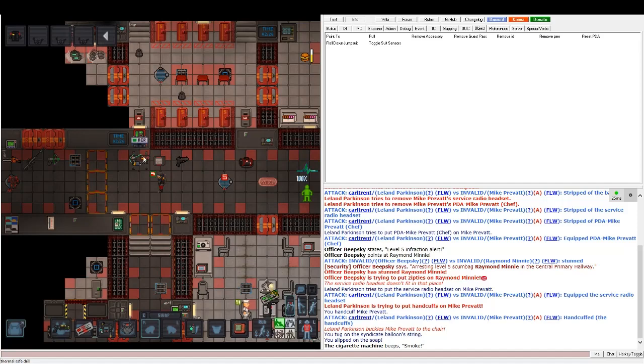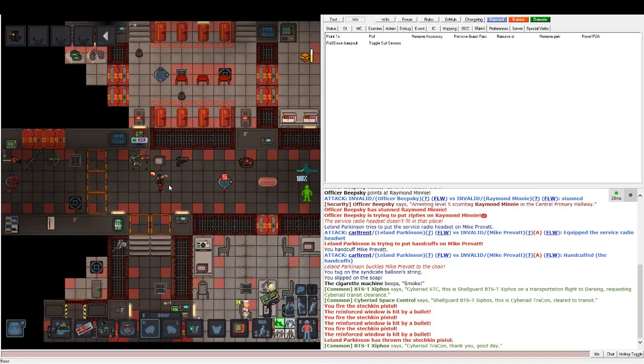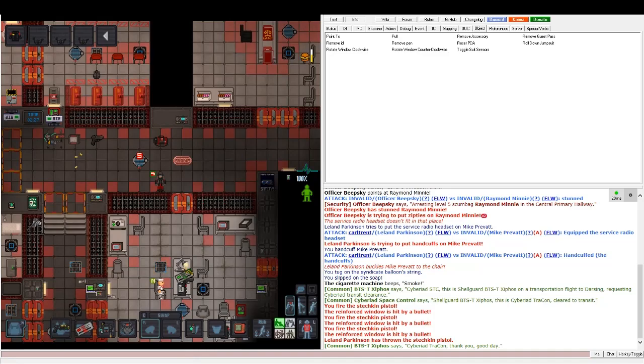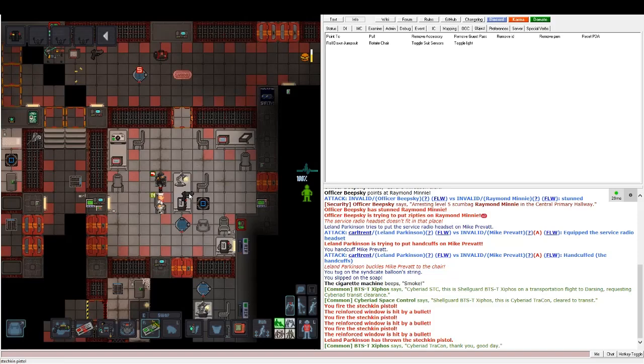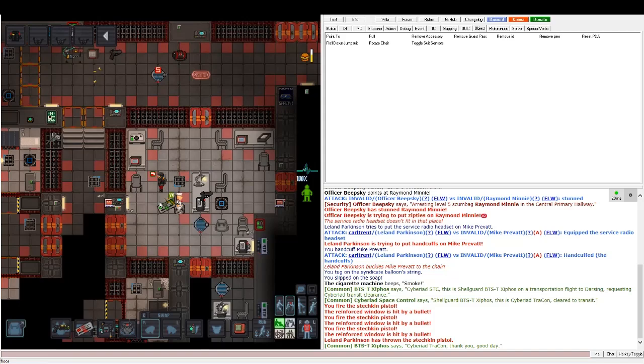Here is actual yellow contraband. If someone has more than two pieces of yellow contraband on them, they can be booked as an enemy of the corporation. If they only have one piece of yellow contraband and didn't do anything else — for example, just one pistol — they'd still be booked, but not permanently.